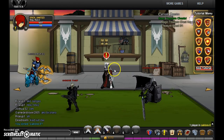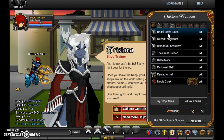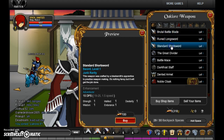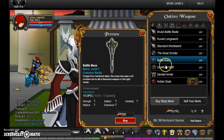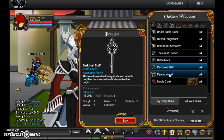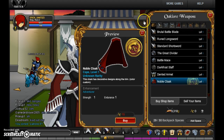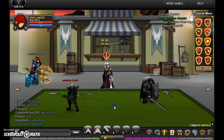As you can see there's a woman NPC — click on her and you'll see the Old Floor Gear Shop. It has the Brutal Battle Blade, Rune Long Sword, Standard Short Sword, and finally the Great Divider. You need 2500 gold to buy it. There's also Dark Cross stuff, Dented Armet, and Noble Cloak available.